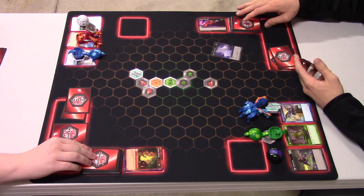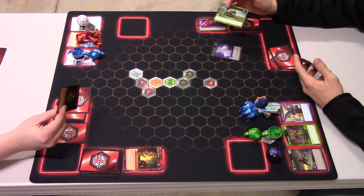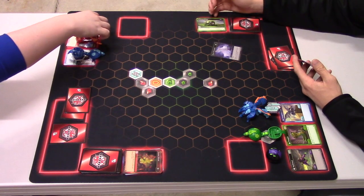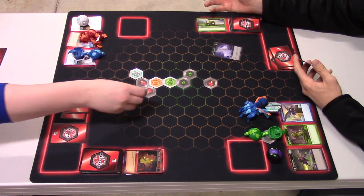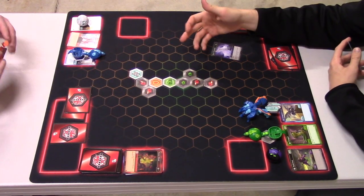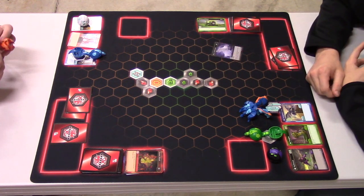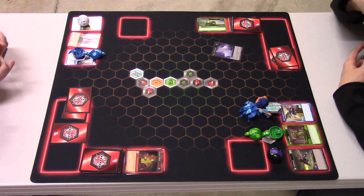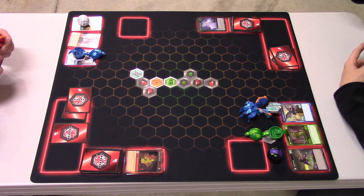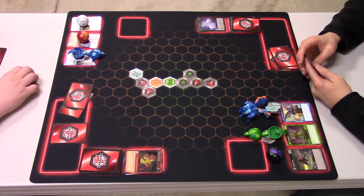Three, two, one — mine's one, his is also one. So you discard these cards and keep going until somebody gets a higher energy card. Two vs one — I win. I keep my Bakugan open, he has to put his core back. That was the negative 5 core, and he put it on my side. The card I played also goes to the discard pile.